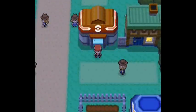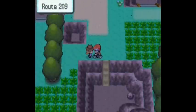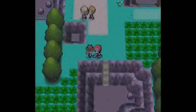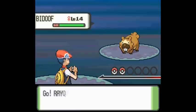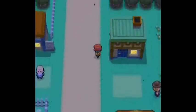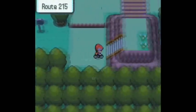Starting with Diamond and Pearl, if you go to Solaceon Town down to Route 209, you will find this Cowgirl and every time you face her, you will gain a maximum of 50 EVs for HP since she has 5 Budew. If you have the Power Item for HP and Pokerus, you will get that quantity. You can also kill Budew in the wild, so that's not a problem.